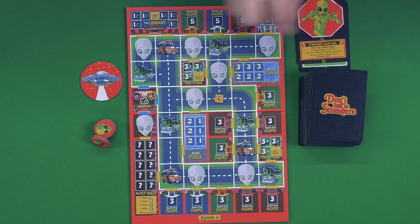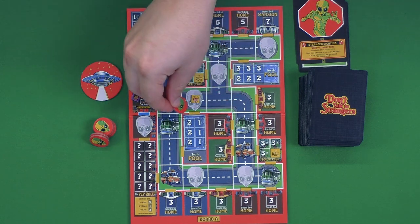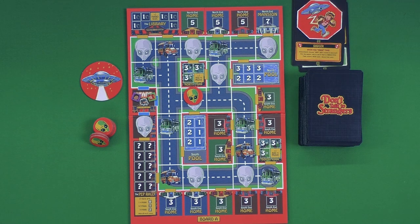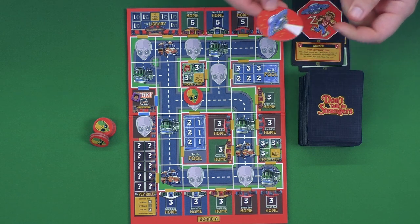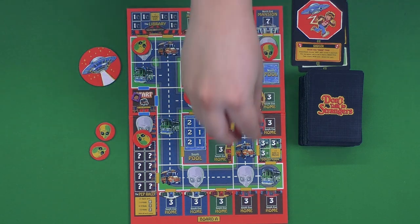After you play a card you draw — and if you reveal a stranger sighting, you take one of the tokens and place them anywhere on the board. From that point, you can't go through that space. If a kid was there when a stranger was placed, the kid has been abducted and removed. There's also a UFO card: you pick any child, including one already in a scoring spot, flip the UFO token — if it's green the kid is safe, if it's red they've been abducted. The game ends when every stranger space is filled.